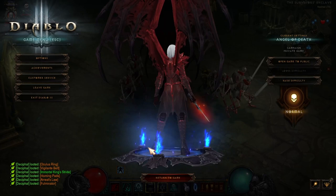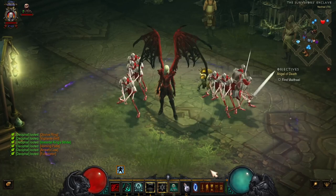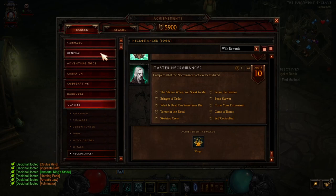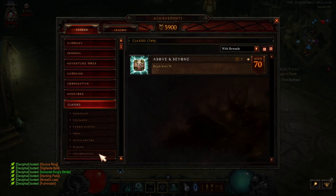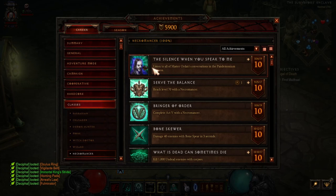They definitely look good on her. Let me show you these events that you got to get done — they're not that bad. There are ten of them. All you do is go to Adventure Mode, go to Classes, which would be Necromancer, and I have it on 'With Rewards,' but you can put it on All Achievements.